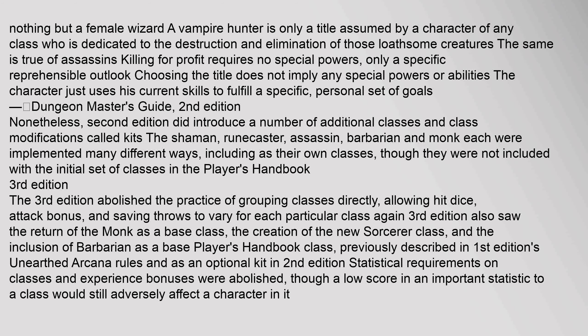The DMG stated: 'What is a viking but a fighter with a certain outlook on life in warfare? A witch is really nothing but a female wizard. A vampire hunter is only a title assumed by a character of any class who is dedicated to the destruction and elimination of those loathsome creatures. The same is true of assassins — killing for profit requires no special powers, only a specific reprehensible outlook. Choosing the title does not imply any special powers or abilities; the character just uses their current skills to fulfill a specific personal set of goals.'